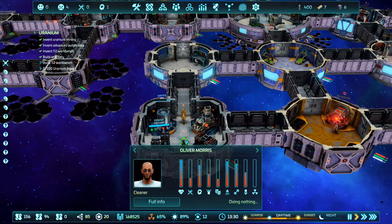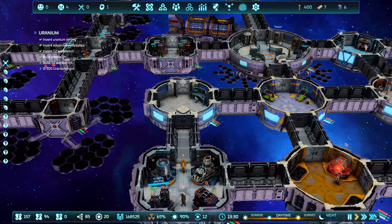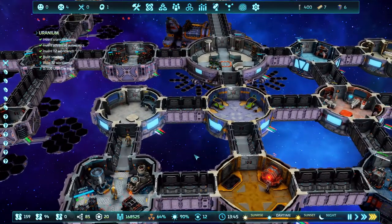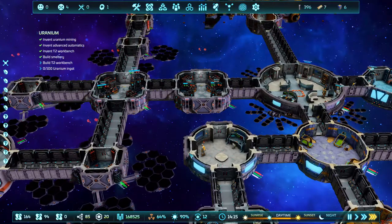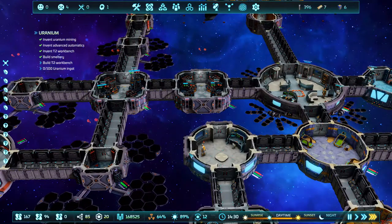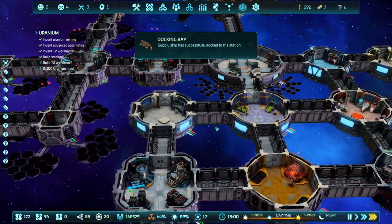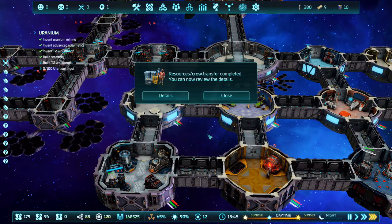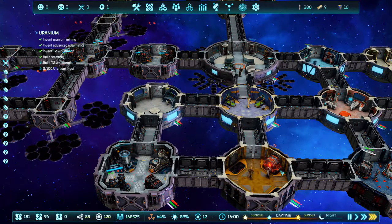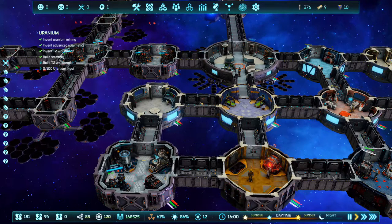Why are you so down? Cheer up, don't worry about it. Here's our supply ship — come on, doc, give me the goods. Can't build anything yet. Thank you — slow down time. I think I might have needed that for the workbench.